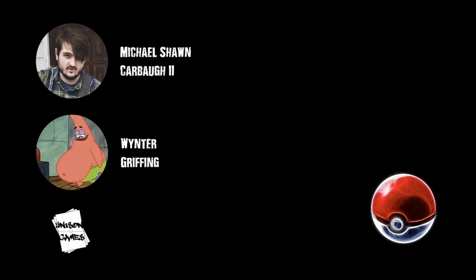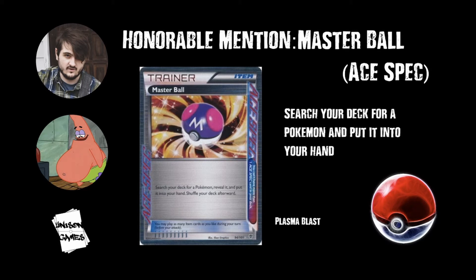So let's go ahead and jump right in. The first thing we've got is an honorable mention: Master Ball, the A-spec printing that says search your deck for a Pokémon and put it into your hand. This card came out in Plasma Blast. The effect itself is amazing, but nobody played it because Computer Search was so much better. I love the art. I like A-specs in general — when they came out they were so new and shiny and you had to have them. The ability is awesome, but having that limit of one and not being able to play another A-spec means it just doesn't see play, but it's really cool. It's definitely worthy of the honorable mention — it's in like no decks. I guess if you can't afford Computer Search or Dowsing Machine, you could play it if you want.